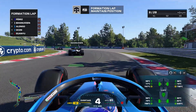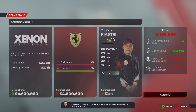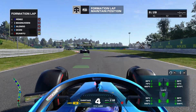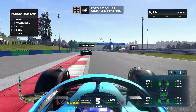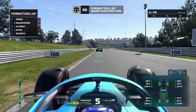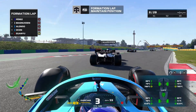Then it's on to your driver choice. You'll get a selection of F2 drivers to pick from — not the whole field — so you might not get the driver you want, but you can always change later with the first signing window opening in July of your first season. Oscar Piastri is the best and most popular option, but you'll have plenty of chances to develop your number two driver thanks to activities between races.